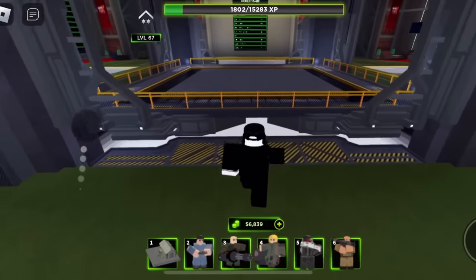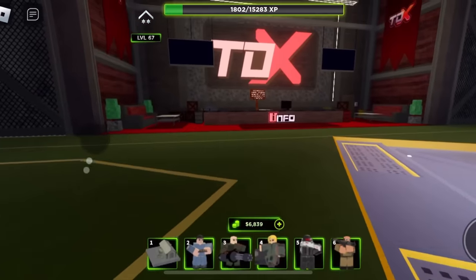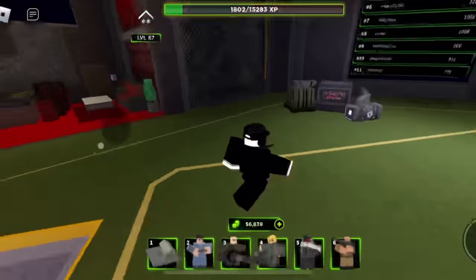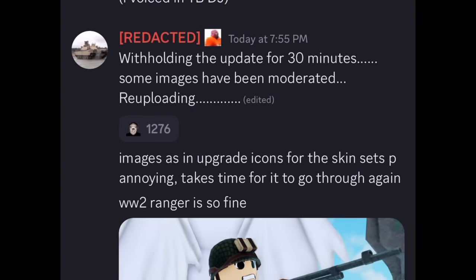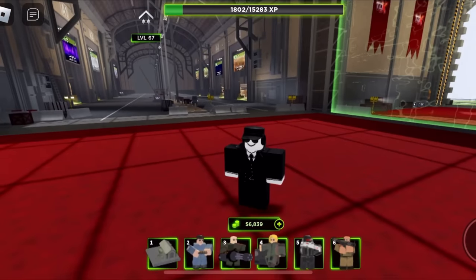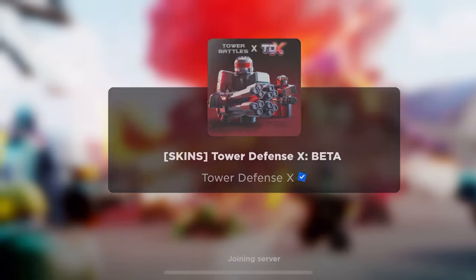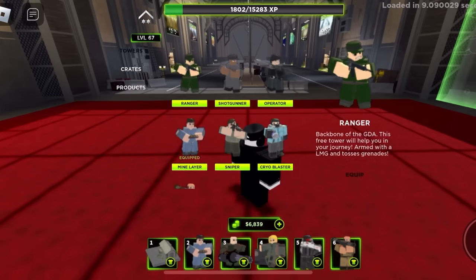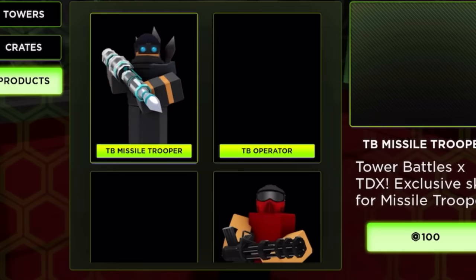Checking the elevator for an update - nope. John is withholding the update for 30 minutes because images are being moderated. That's reasonable. I think the update has been released. Oh my goodness, TDX just updated - the icon changed back to its usual thing. Oh here it is, basic crates, nice products.